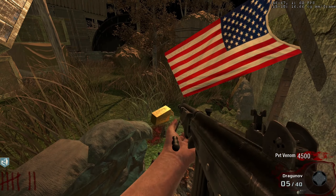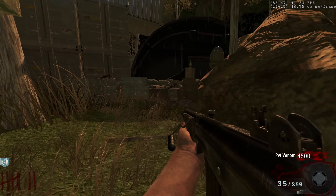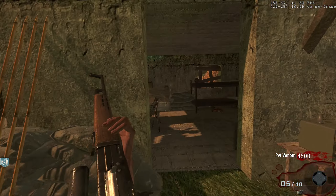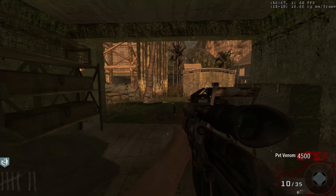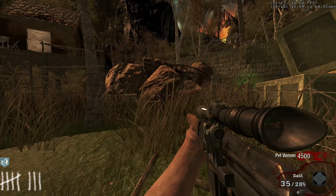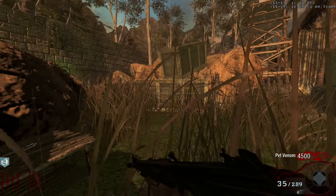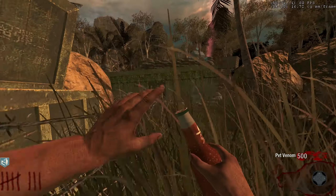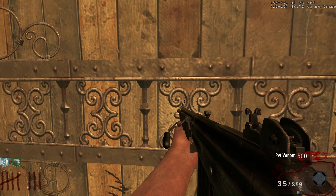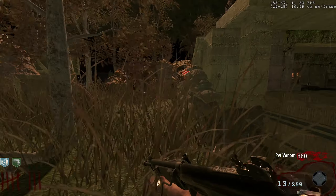Got a Max Ammo — sadly it doesn't refill the clip. Let me get Mule Kick since there don't appear to be any other perks on the map right now. It's confirmed there's no other door visible, so this is indeed a box map for now. If I'm missing a door I apologize, but right now that's what it looks like.